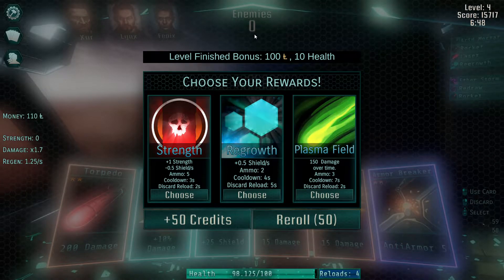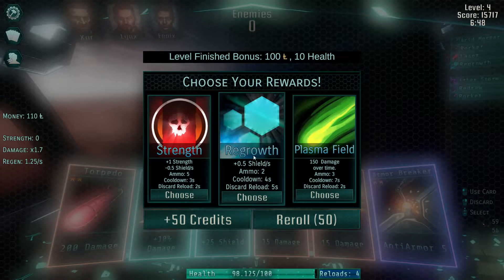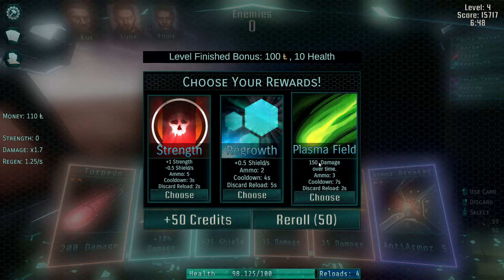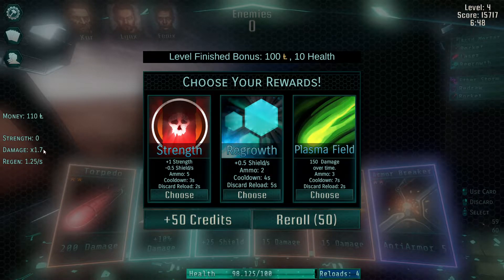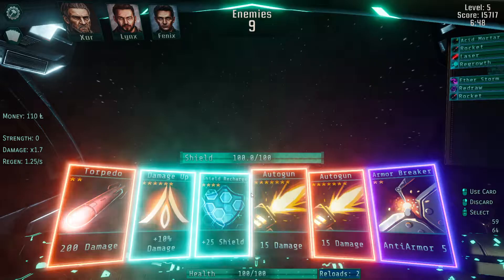We can either get a strength card — I've seen this one before and I don't like it because it lowers my shield regen, though it gives extra strength for the rest of the level. Kind of like how regrowth is permanent, so is the strength, but so is the shield regen reduction. On the contrary, I think stacking more regrowth on is just phenomenal. Then we have a plasma field which does 150 damage over time. We'll get the regrowth.